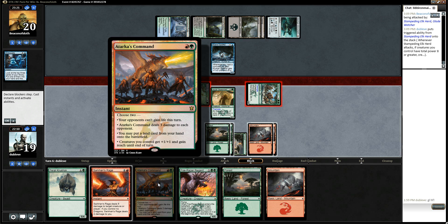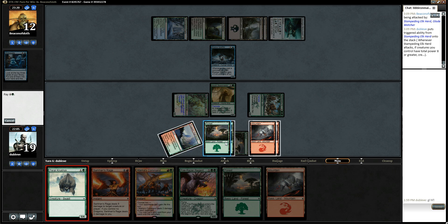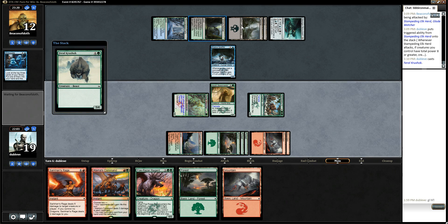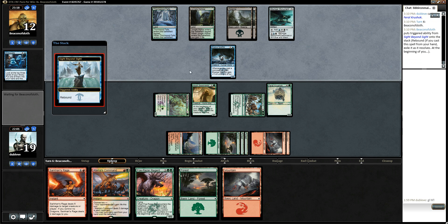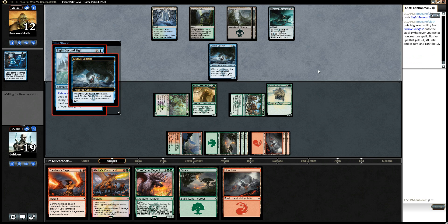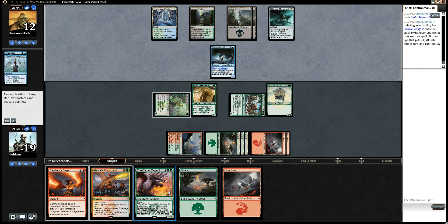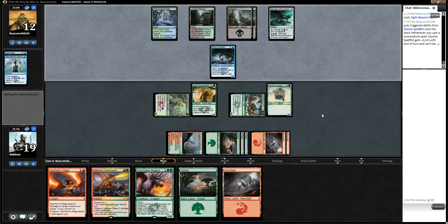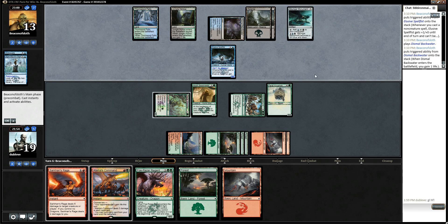Do I do another five drop? No, I just play this. So hopefully he doesn't Crux of Fate here, because that would be kind of sad. Sight Beyond Sight comes back. We're just putting him under so much pressure here. We might even just kill him next turn with Sarkhan's Rage and not even have to play this Foul-Tongue Regent. Foul-Tongue Regent's not even close to activating that.